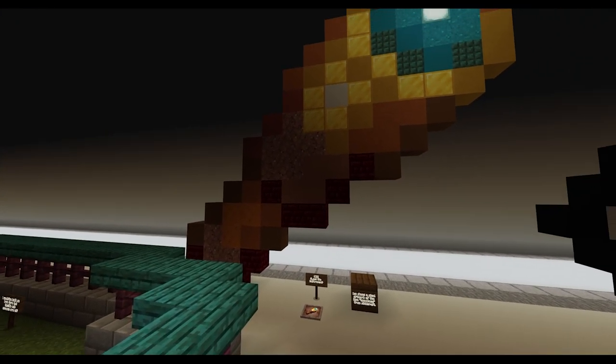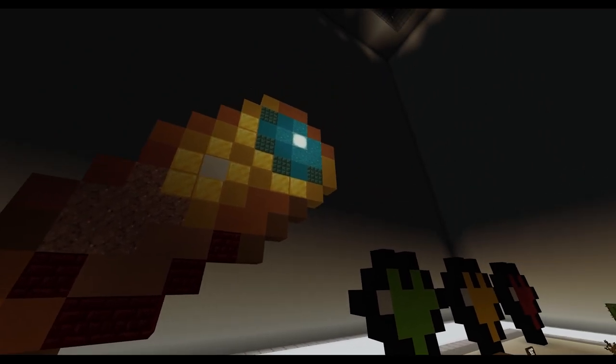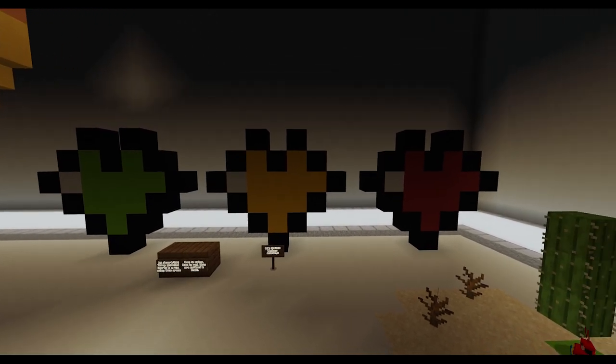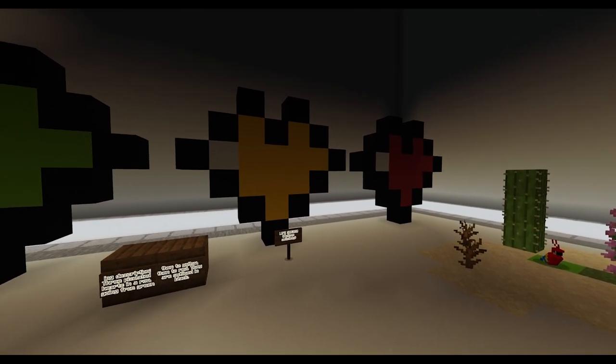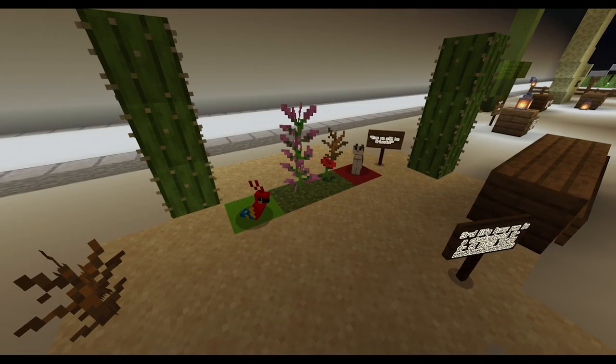Last Life reference: a pixel artwork of the item Spyglass from Minecraft. Life series: three pixelated hearts in a row, going from green, then to yellow, then to red. They are outlined in black.